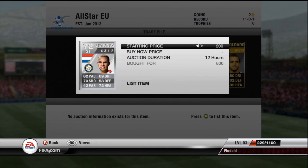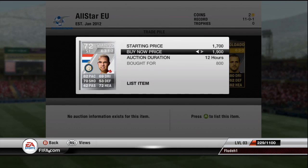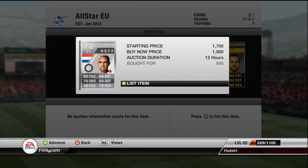This next player, Kastagnios or something like that, is from the Netherlands. I got him on a buy now of 800 coins. I think I should be able to sell him on for 1,900, just because he's in the forward-back formation and he's got 2 up front as well.